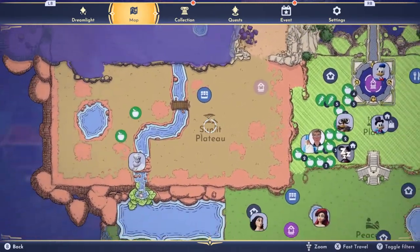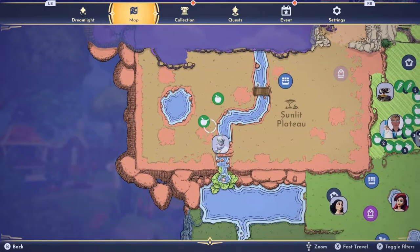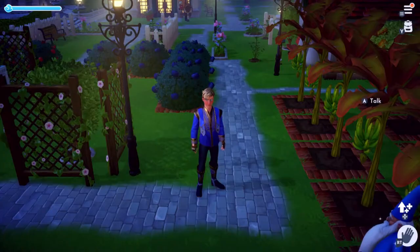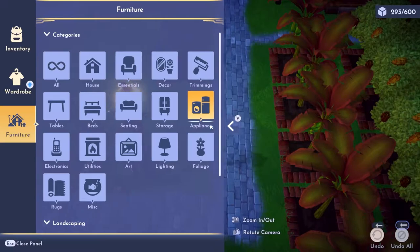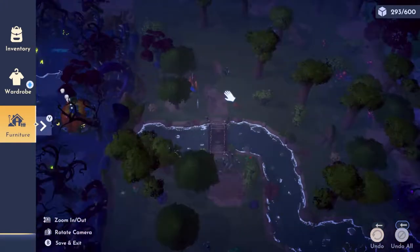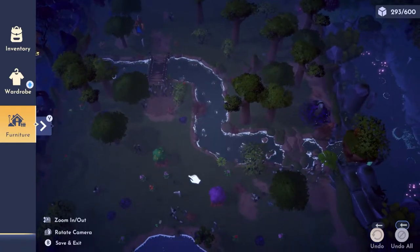If you open your map up, foraging resources show up on the map as apples on the screen. These show up in all the different biomes when they're bearing fruit. Then all you need to do is go into the build menu or the furniture menu, go to the location that you've seen the fruit icon and then pick up the resource node and move it back.